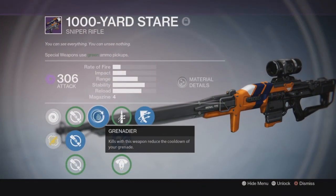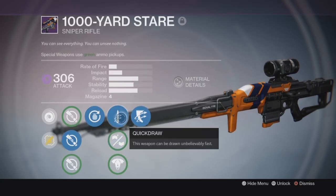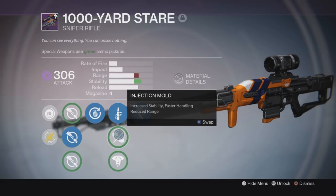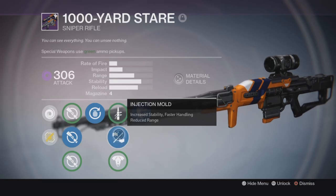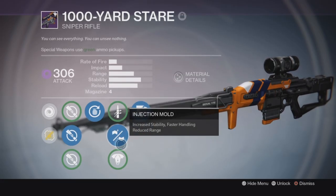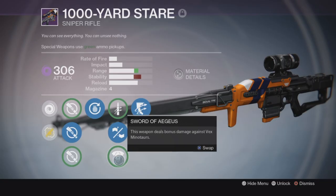For the perks, every time I get a kill with this weapon, it reduces my grenade cooldown by 10%. I also have Quick Draw, which I want to use really in PvE. And then I have Injection Mold, which I use for PvP — it increases my stability and handling but reduces range. That's fine because it's a sniper. I also have Swordbreaker, which I do not use, although it is a really good perk since it's Void and those Minotaurs have Void Shields.